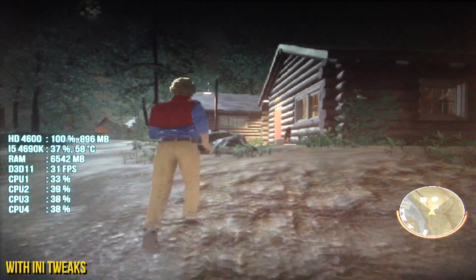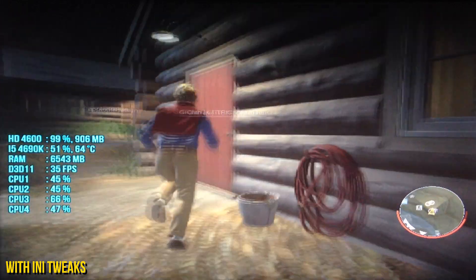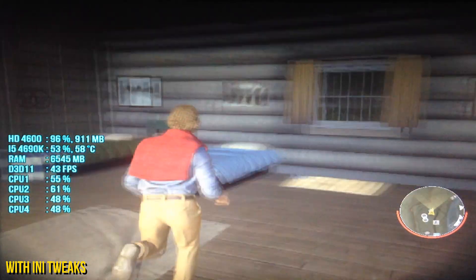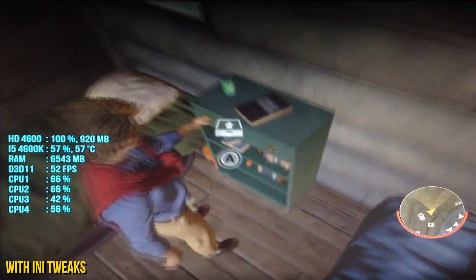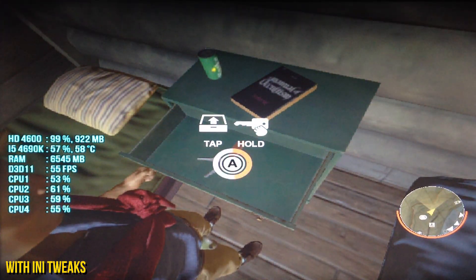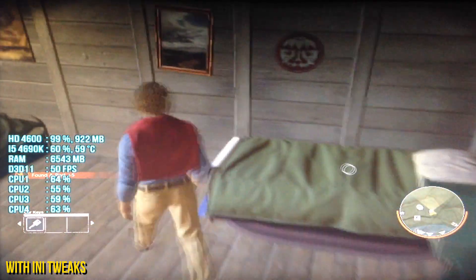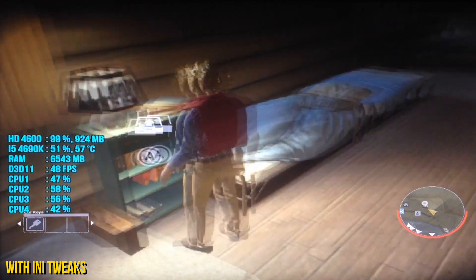Now let's boot up the game — as you can see, you're getting playable FPS. I'm not saying you're getting 60 FPS, not saying you're staying above 20 FPS, but it's really good. You're actually hitting 30 FPS now, sometimes staying at 25 or 24, but the game is not laggy that much. If you don't look at the FPS counter and just keep playing, you'll be fine.